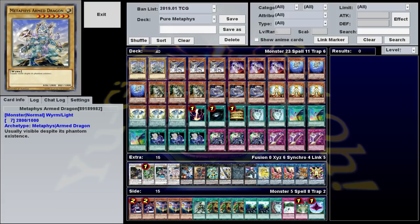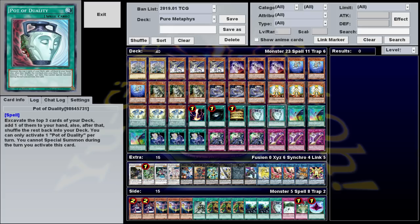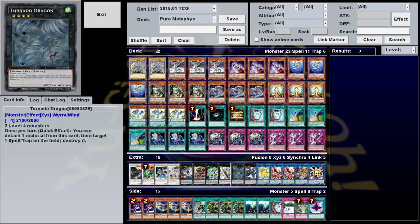Dark Hole and Raigeki are here to bait out negations and/or clear the field so Ragnarok can attack. This is kind of a go-second deck, so it's nice to have something you can activate and just instantly make your opponent waste their negation. Gold Sarcophagus is obvious — it banishes everything to get your plays started; if it ever comes back to two or three copies allowed, play max copies. Pot of Duality lets you grab the one spell or trap you're missing, and we rarely special summon during our turn unless we're going for game with Ragnarok. You can replace it with Pot of Extravagance since we barely use the extra deck, but I tried to keep this deck more budget-friendly.